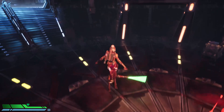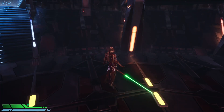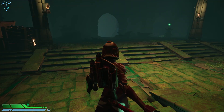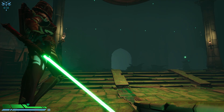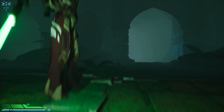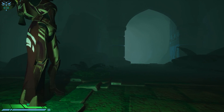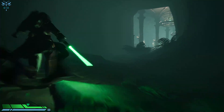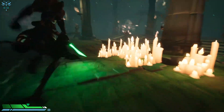If you activate the parry while you're falling, attacks coming from in front of you will be sent back to your opponent. Also, you can shift the camera position using the I, J, K, L keys on your keyboard to change where the camera is positioned. This can give a more dramatic angle and make the game feel more aggressive.